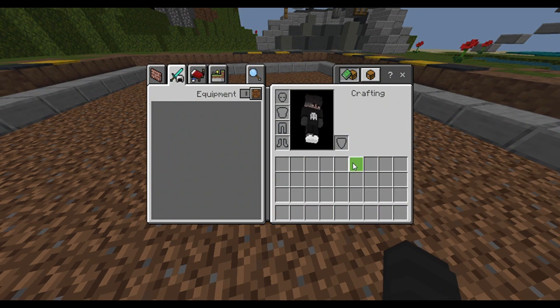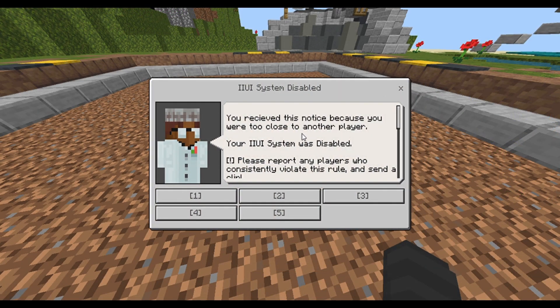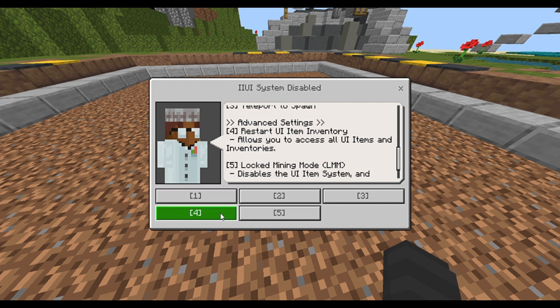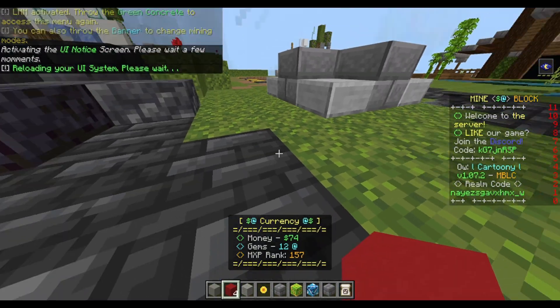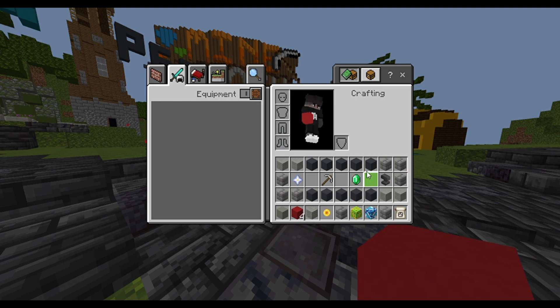When you throw the green concrete, it completely clears the screen and opens up the menu that says your system is disabled. When you want to restart your IIUI system, you press option 4 and it will bring back all your options to configure your IIUI system.